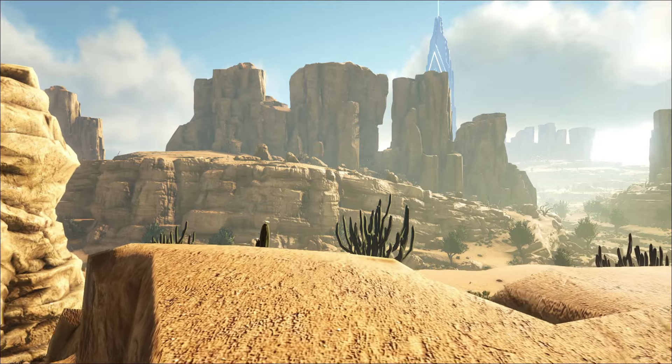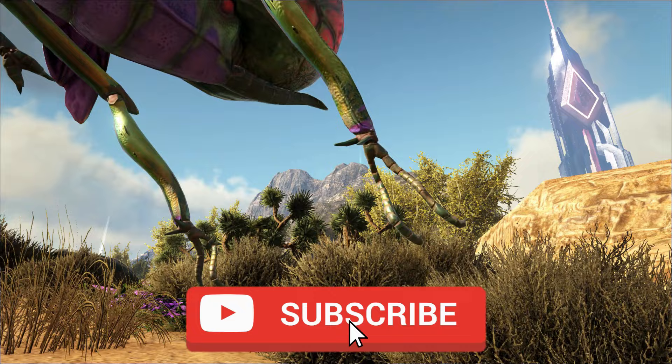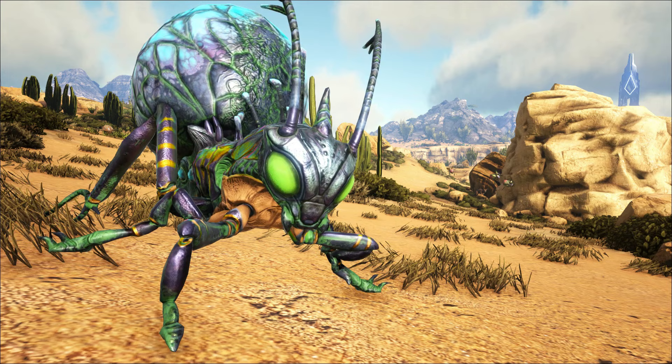When you first step foot on the plains of Scorched Earth, there is one creature that you're always glad to see, and they spawn quite commonly as well — it is the jug bug. The water one more than the oil one, but the water one is a hero for new survivors on Scorched Earth because they are the glimmer of hope that give you water when you're dehydrated. Although they're not tameable, they are still very useful, so sit back and let me show you how you can use the jug bug.